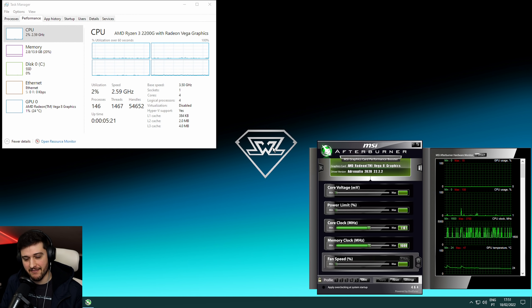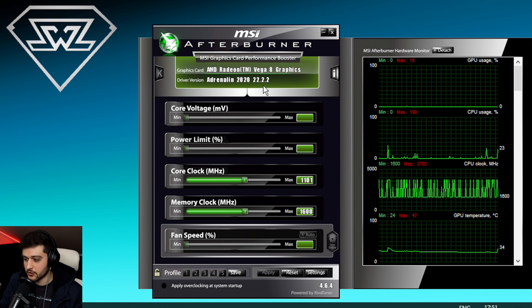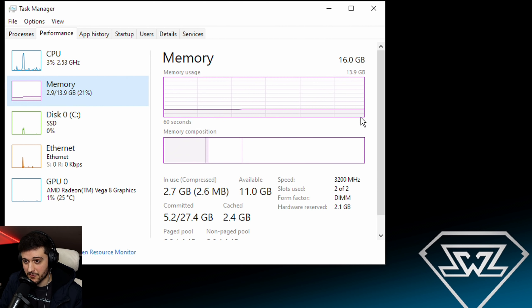It's Cyberpunk 2077 patch 1.5 where they introduced AMD's FidelityFX Super Resolution into the game, and that makes a huge difference for older GPUs or lower-end GPUs. I have installed the latest AMD drivers, Adrenaline 2022 22.2.2. You can see the clock speeds right here in MSI Afterburner. We're using 16GB of dual-channel 3200MHz RAM, and of course two of those 16GB are reserved for the VRAM.